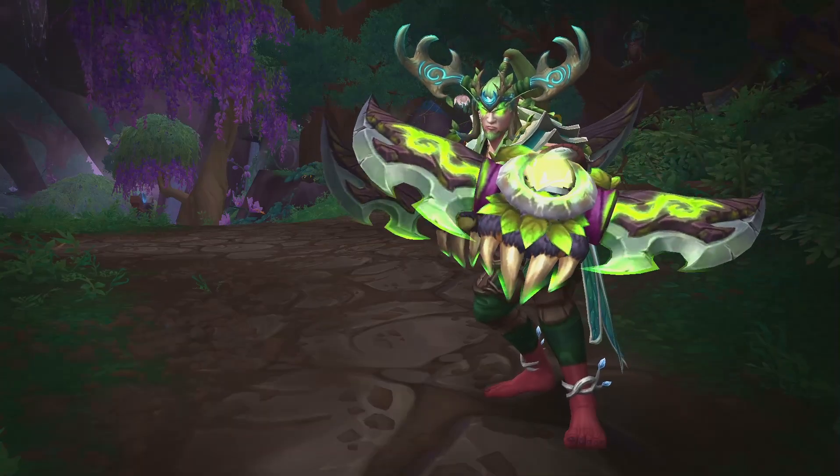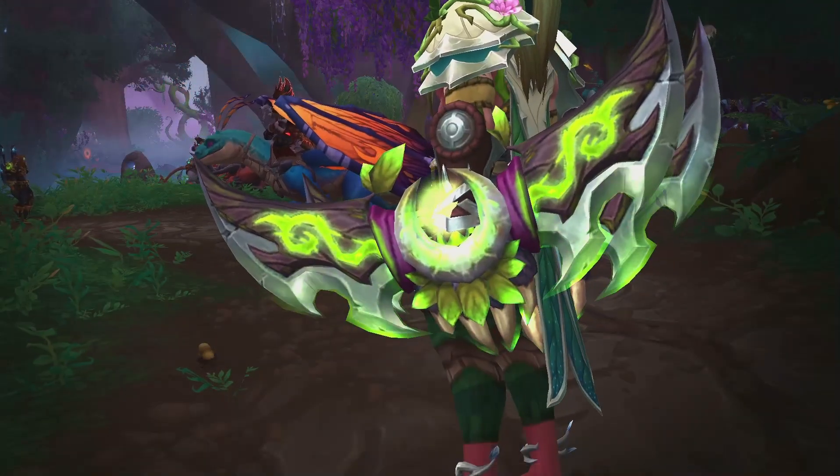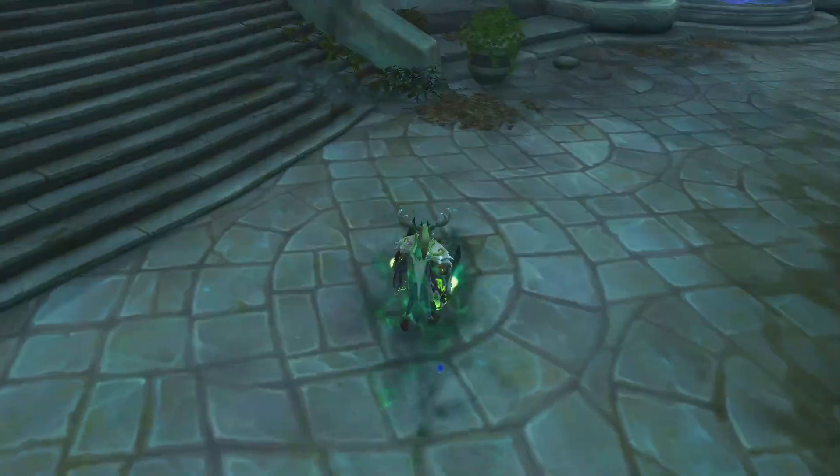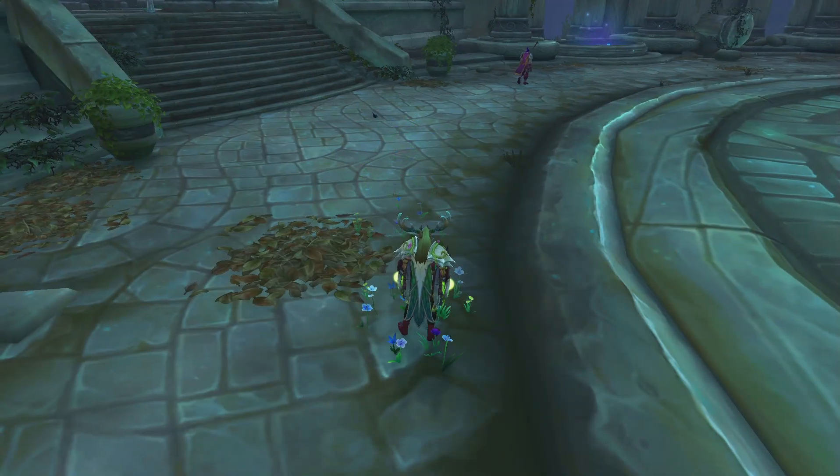A new warglaive for Demon Hunters has been discovered: Alawashinu, a nature-themed, fel-imbued warglaive with some cool cosmetic effects for your Fel Lash, Infernal Strike, and Vengeful Retreat abilities, leaving a trail of leaves on the ground for a short while.